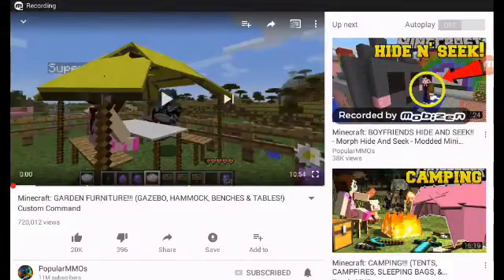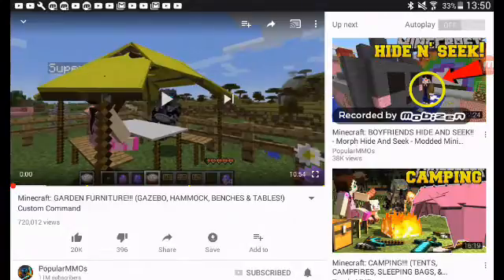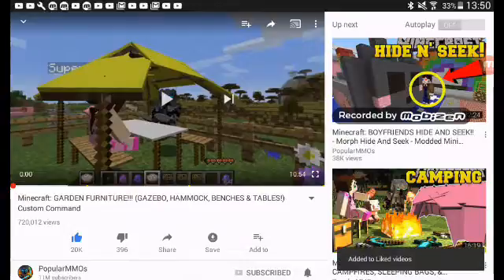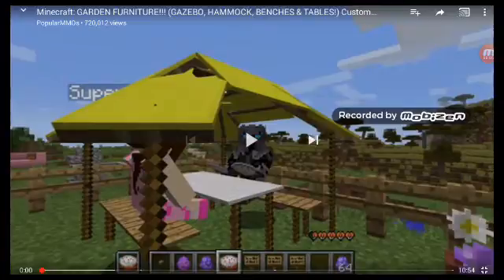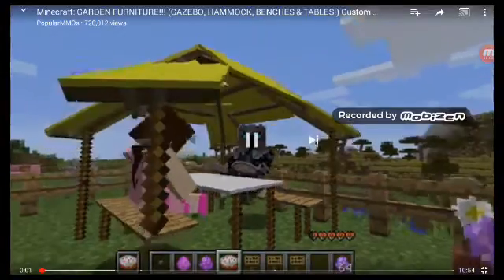Hey guys, I am going to be reacting to PatAndJen's Minecraft garden feature — furniture, gazebo, hammock, benches and tables, custom command. So let's get to the video, drop a like. This was posted about a day ago from when I'm watching this, so let's get into the action — one, two, three, go! This is how you picnic like a boss.